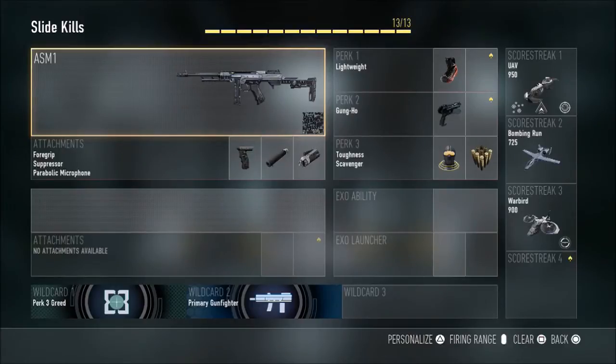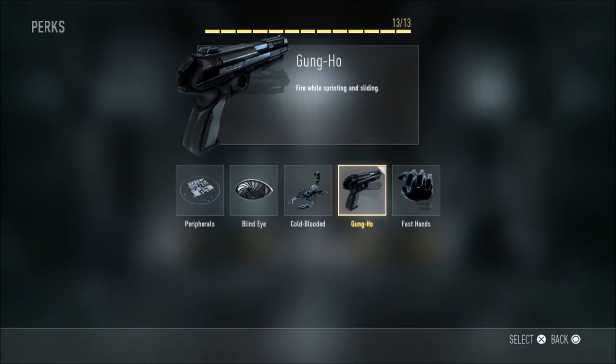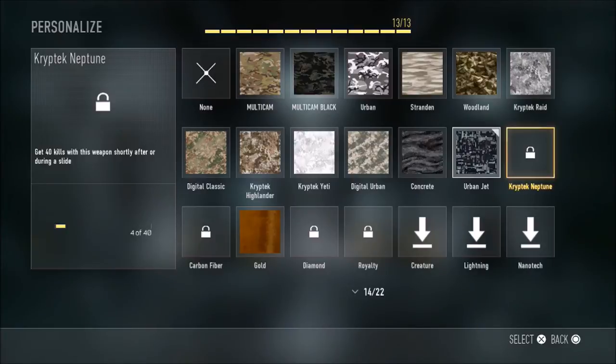Hello there guys and welcome to another Call of Duty: Advanced Warfare video. In this video I'm doing an updated video on how to get more slide kills, getting you that lovely Crypt Neptune camo. The main thing about this is you want to use Gung-Ho, as you're going to see on screen now. Gung-Ho basically allows you to fire while sliding and sprinting.